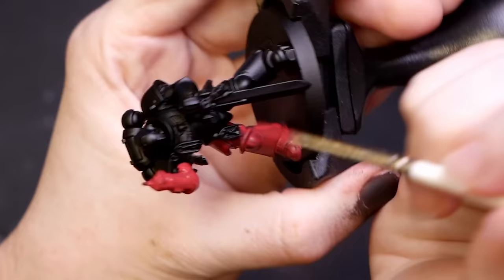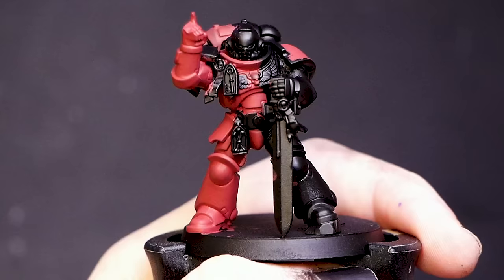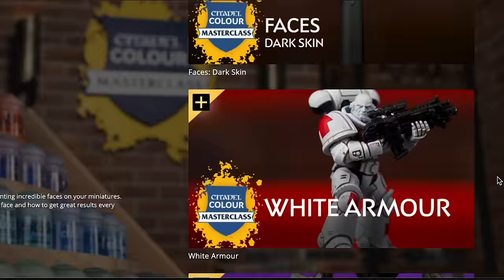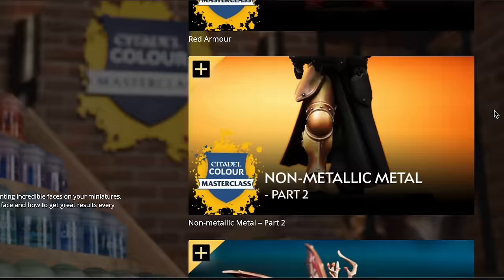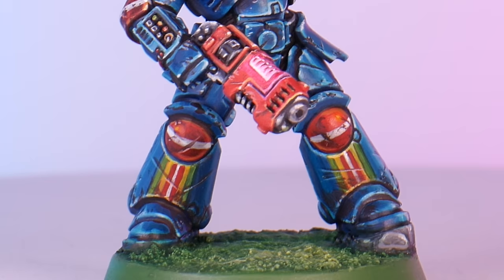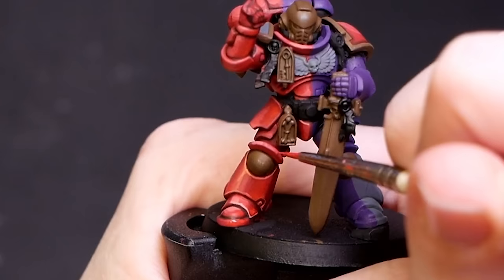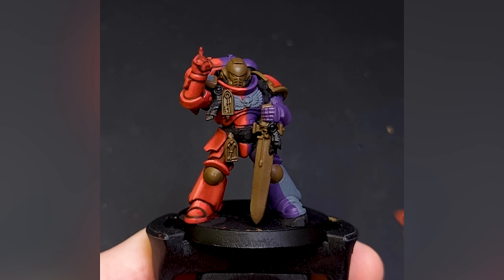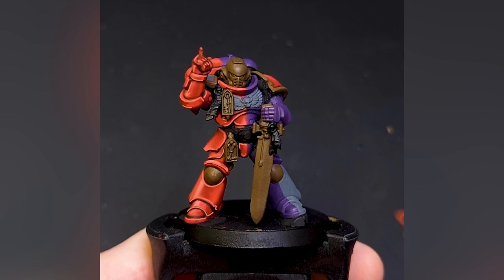I decided to start with what I thought would be the least intimidating part: the red elements. Instead of busting in with the most saturated base coat ever — which always tempts me into more orangey tones — I decided to make a more muted base coat using a bit more Wazdakka Red than usual. Games Workshop painting tutorials for space marines tend to be very leg-centric because the leg is a really good area to practice on — it's got lots of edges, curves, and a nice round knee — so that's what I focused on. I'd take a picture, scribble over it in my drawing program, and keep on trying.